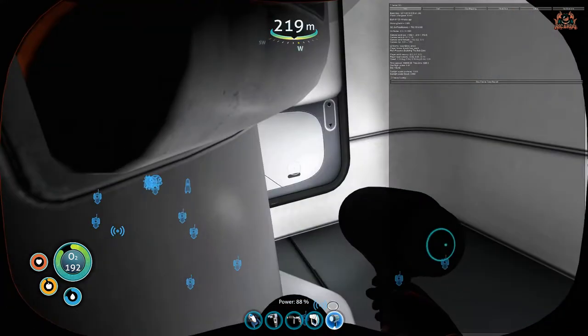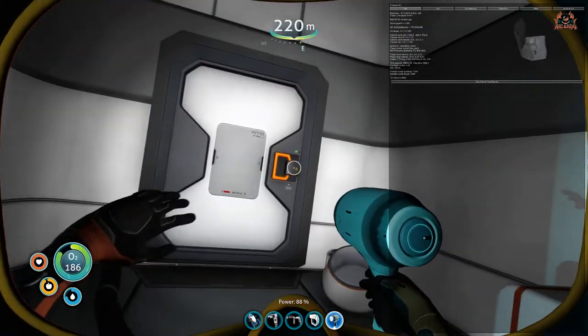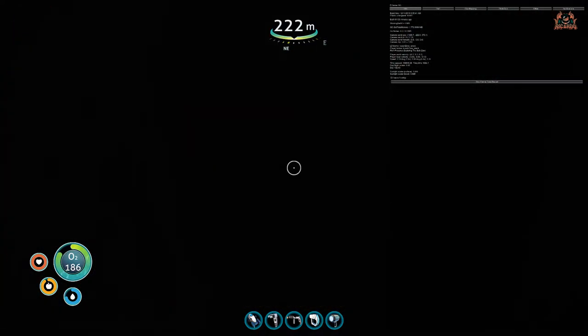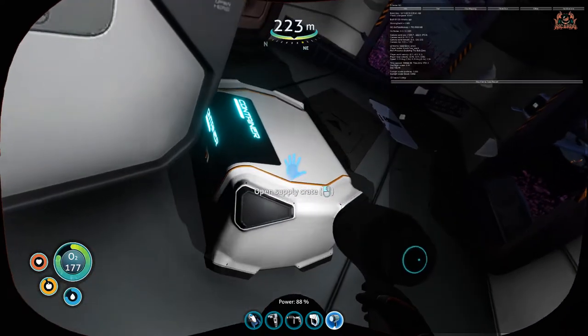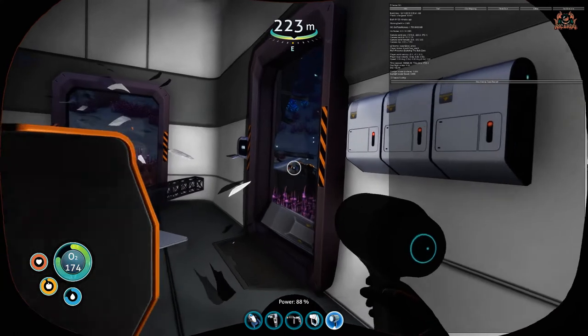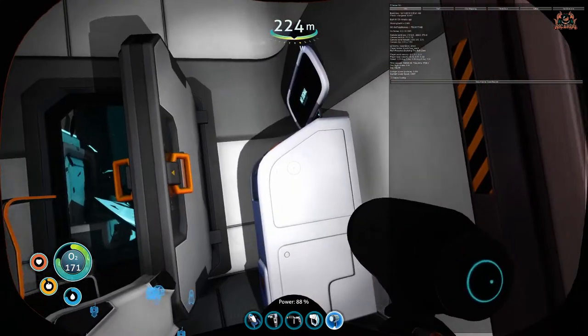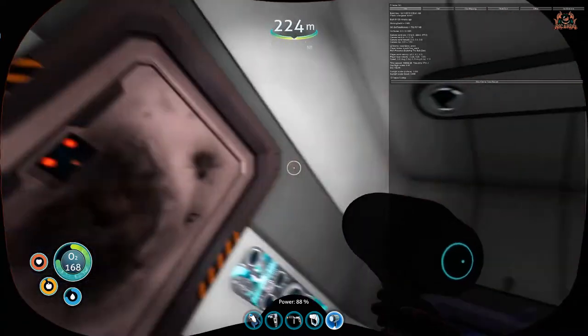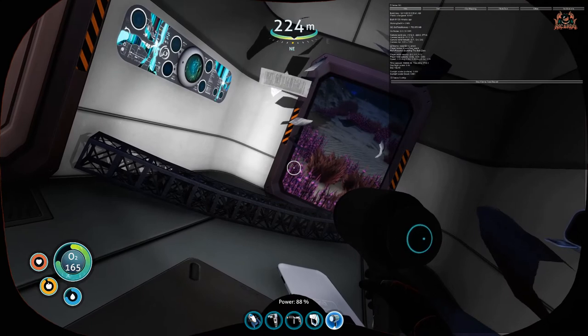We're doing a quick scan and there are a couple of crates in here holding some lovely water — always good to remain hydrated in Subnautica. We're moving through to the other door, putting the light down to open it. Going inside there are a few more items and doors opening to the outside seascape, so we're stocking up on water.